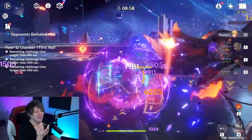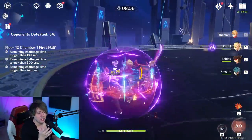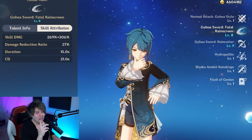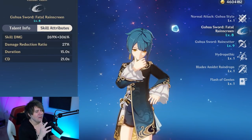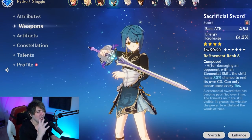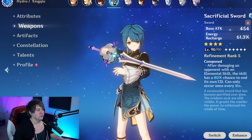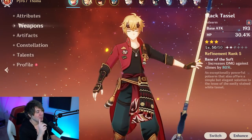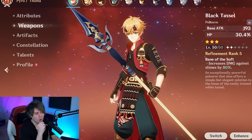Same thing with Blazing Blessing - the multiplier is 195% on the E, which is decent, but the cooldown is 15 seconds. Unlike Xingqiu, who has a very high multiplier with a 21-second cooldown and access to the Sacrificial Sword to reset it and get more particles for big damage, Thoma doesn't have access to a Sacrificial Spear equivalent. That's the key differentiation.